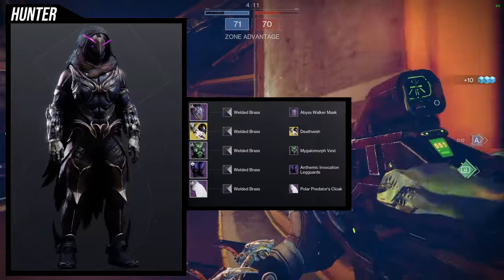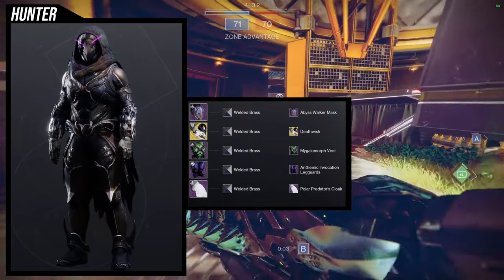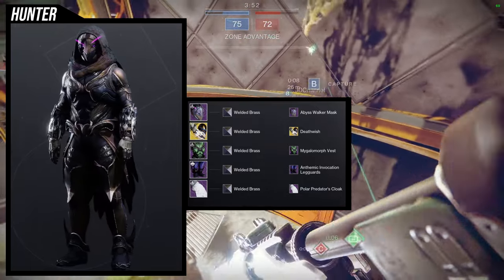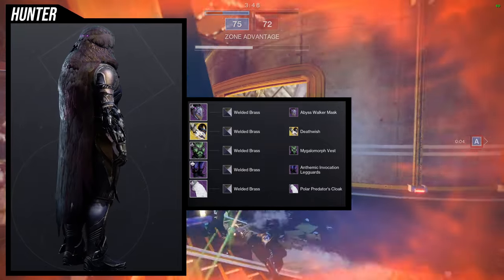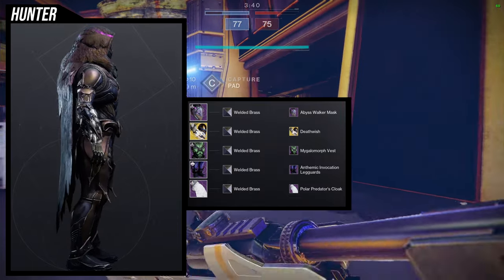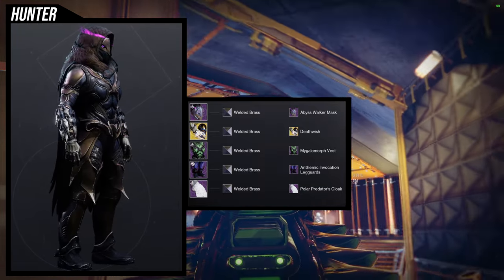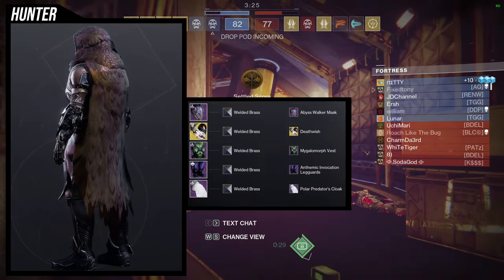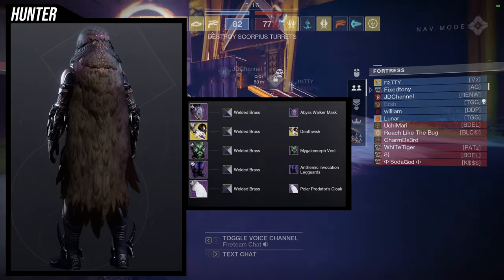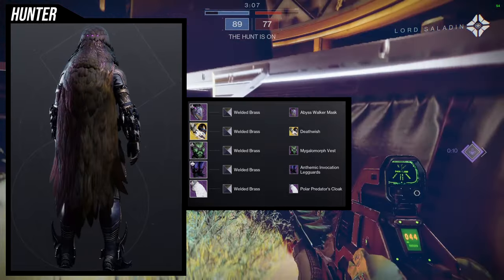The last one is the boots, because like I said, I'm not going to be using the cloak — I think the cloak is absolutely terrible. For the helmet, Abyss Walker. For the arms, we're actually going to be using Shards of Galanor with the Death Wish ornament. For the chest piece, Megalomorph again. For the boots, and for the cloak, Polar Predator's Cloak. Honestly, I had really no idea of what I wanted to go in with, so I was just kind of mixing things around. I really liked Abyss Walker and felt they look really good together. However, the Anthemic boots are a little bit too wide compared to the arms — the arms are very slim, and the boots have a wing on the side of the ankles with a lot of armor there. So I think the best choice would be to switch out the boots for something more sleek.